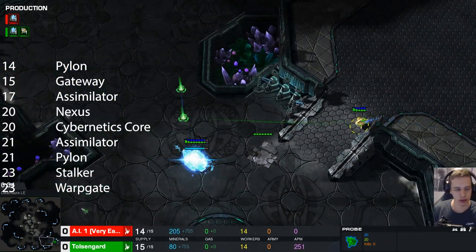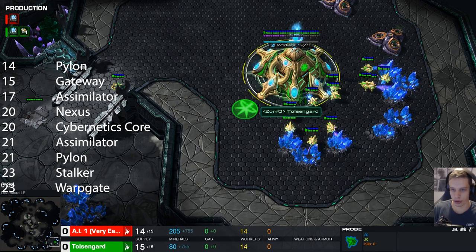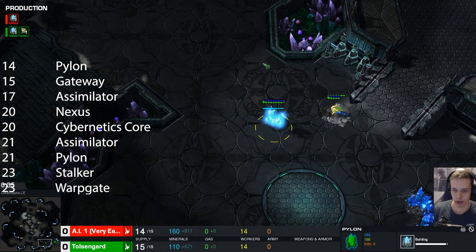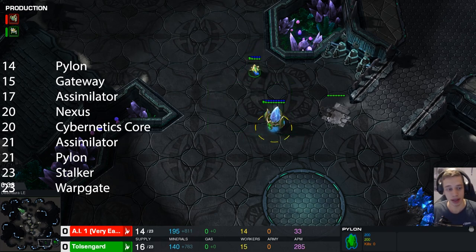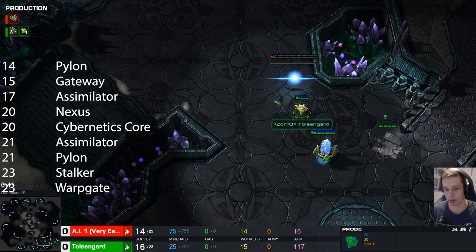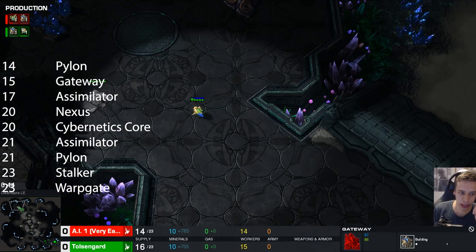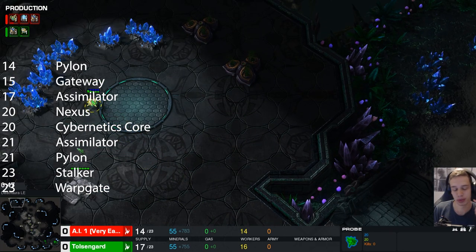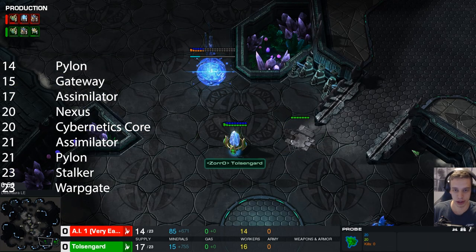First of all, we start by sending out our first worker that returns minerals to block our opponent's natural. Then we get ourselves a 14 pylon and a 16 gate. We can also open with a 13 pylon and send that across the map, and after the 13 pylon, straight away chrono have probes. But this is also completely fine - you can stick to the original build order. You're just sending out the probe a bit faster. You see my probe arrives at 45 seconds; it should be absolutely fine to block any kind of expand from the Zerg.